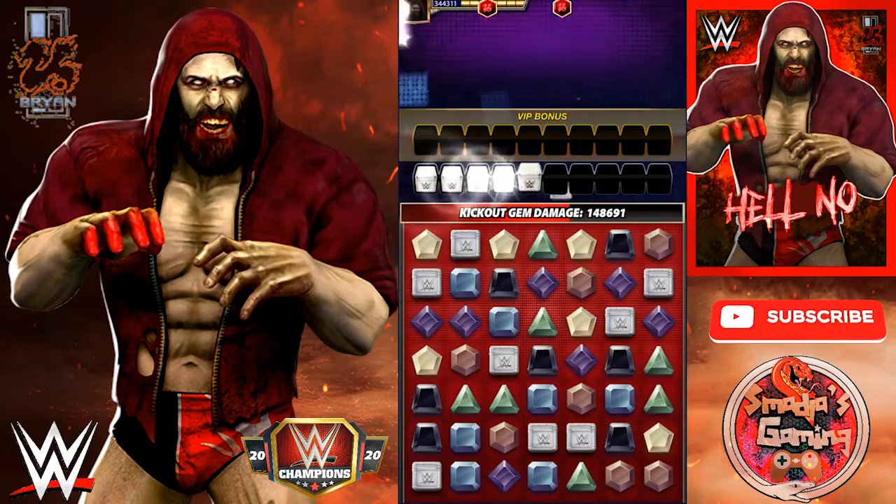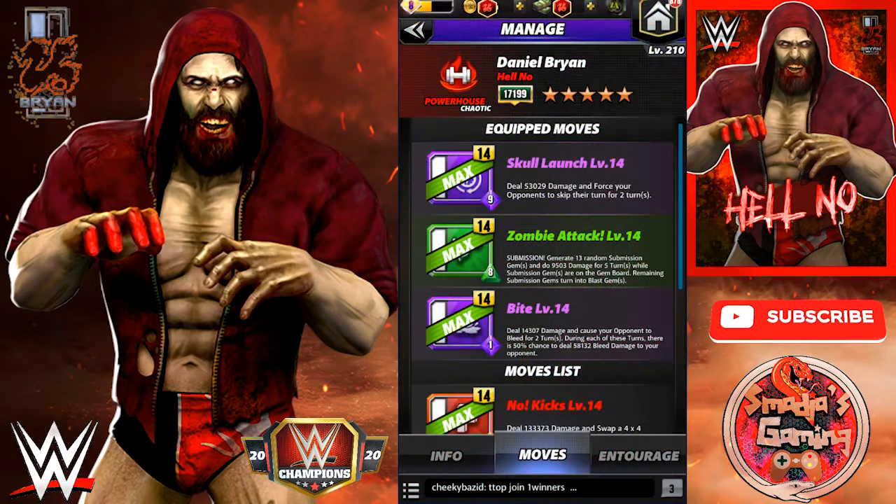Let's take a look at one more build for Bryan. We have the Skull Launch — deals 53,029 damage and forces your opponent to skip their turns for two turns. The Zombie Attack submission. And the Bite — this is the new move — deals 14,307 damage and causes your opponent to bleed for two turns. During each of these turns there's a 50% chance to deal 58,132 bleed damage.